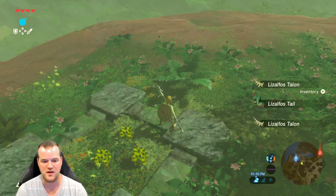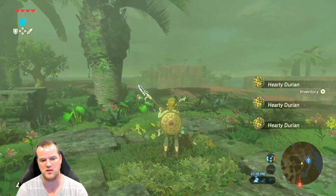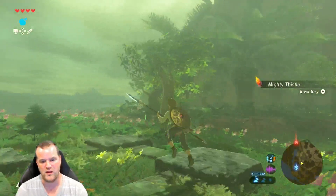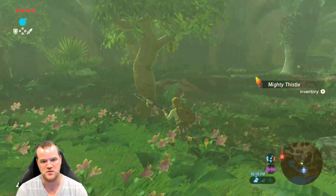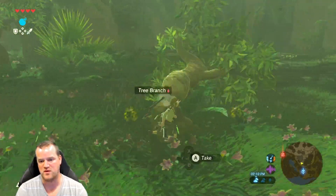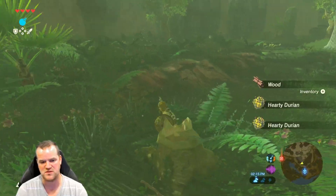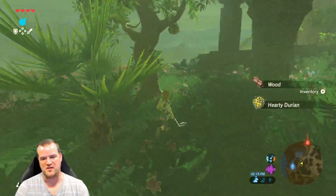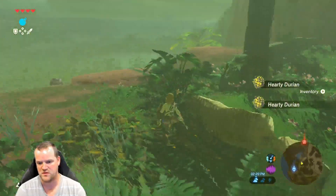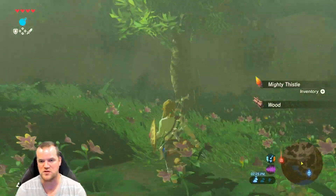There are three durians just sitting here that the Lizalfos were looking over, or maybe going to eat. This is an excellent farming spot when supplies replenish. Go around to all the trees — having a weapon that can fell trees is really convenient. If you don't have one, you can use bombs, though there's a chance the durians go flying everywhere. I prefer to come here with a woodcutter's axe or something like that.